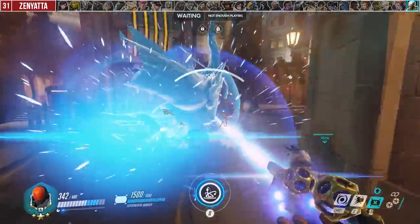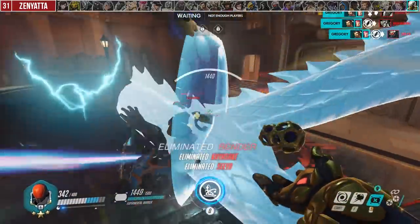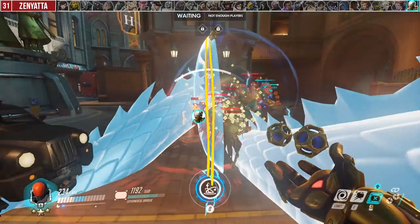Against Zenyatta, use Experimental Barrier to cut off Transcendence healing by blocking its line of sight. Super simple, but super effective.